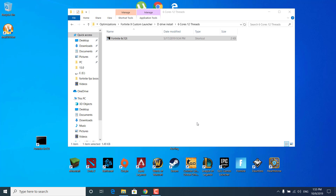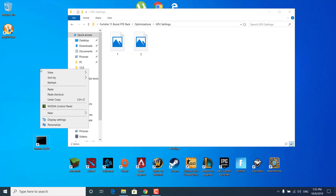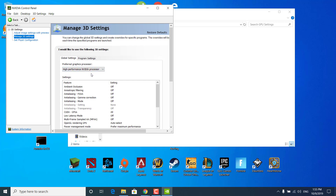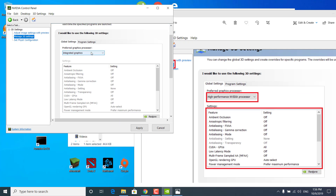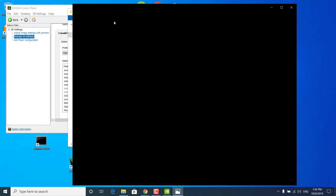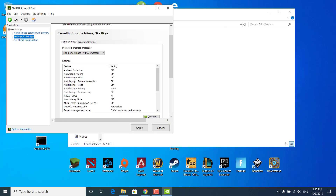Once done, close Task Manager and go back to the Optimizations folder. Open the GPU Settings folder and right-click on your desktop. Click on NVIDIA Control Panel, then click on Manage 3D Settings. Make sure the high-performance NVIDIA processor is set as your preferred graphics processor. Now open the first image and copy all of the settings from the image into your NVIDIA Control Panel. Open the second image and copy the rest of the settings. Once done, click on Apply in the NVIDIA Control Panel.